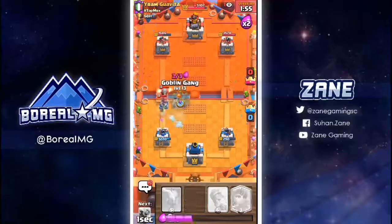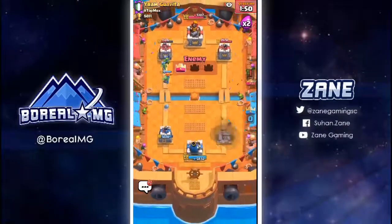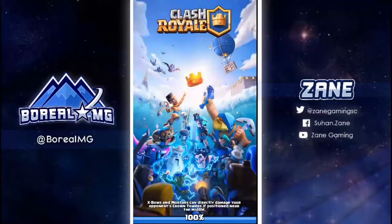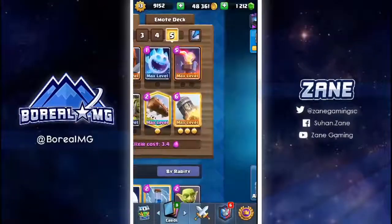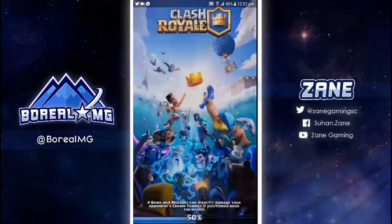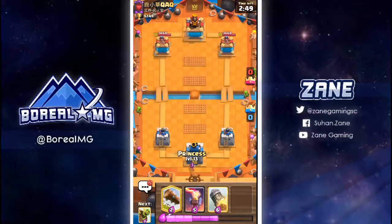Maybe I should not have gone offensive and just played defensive, played for the draw. That's two losses and two wins I think. Let me just check — if I haven't won more than I've lost I'm going to do another one. We've lost two and we've won three. Let's just do one more and if we lose I'm going to stop. I played that last game really badly — I should not have gone aggressive because log bait is all about defense, not offense.